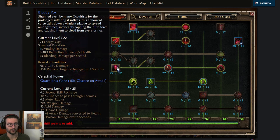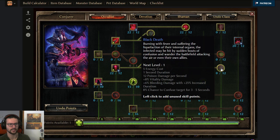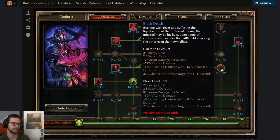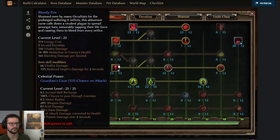Our main ability number one: Bloody Pox — maxed out. Second node maxed out for the vitality damage. Third node just a one-pointer to get bonus duration. Poison damage gets partially converted to vitality as well, so we have some vitality decay on top. Also, Wasting is really really amazing — hardcapping Wasting is so good here. Minus 350 OA is a huge debuff to enemies, and also 158 void damage. Maxing this out is actually more important than the first part.